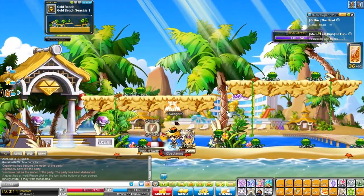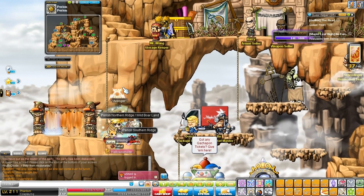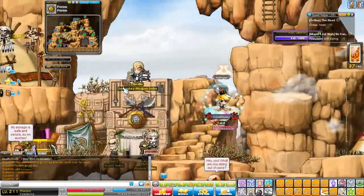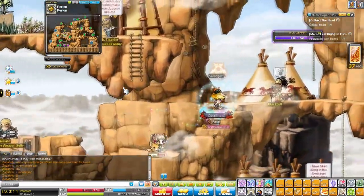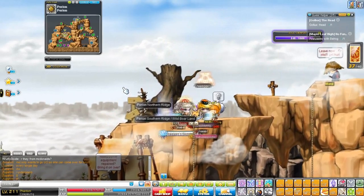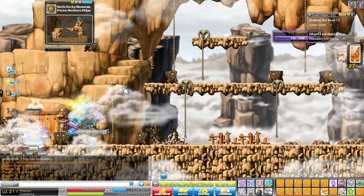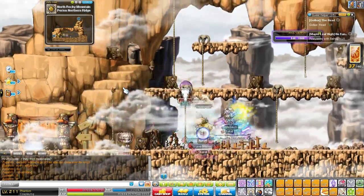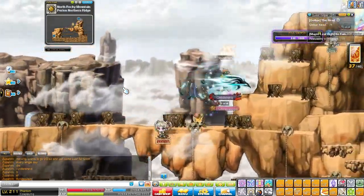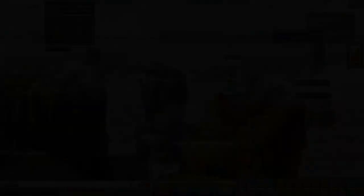At level 40, we move to the next training spot. From level 40 to 60 we are going to Skelly Dogs. It's a bit difficult to get there — from Perion, follow the path up to Dusty Wind Hill and continue going up.